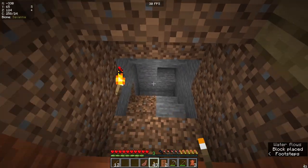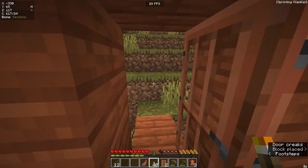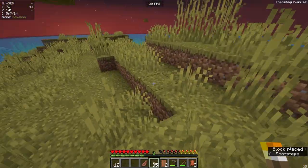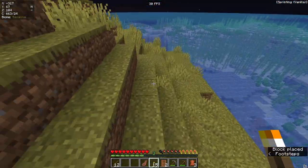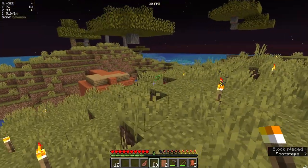Litter the place with torches — literally just litter them everywhere. Even if it looks like too much, it probably isn't. You can never be too safe. We need to make sure that these mobs do not spawn, at least in the immediate area of our base. If we die, it's not going to be ideal. So just make sure everywhere's all lit up like that.